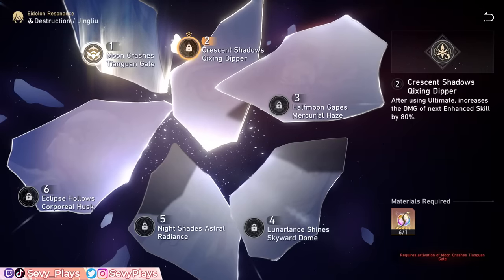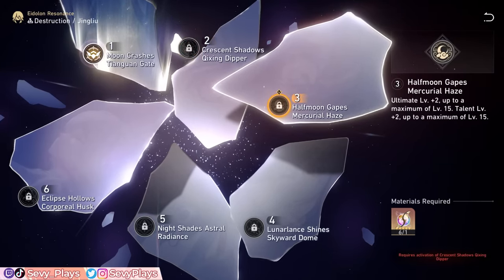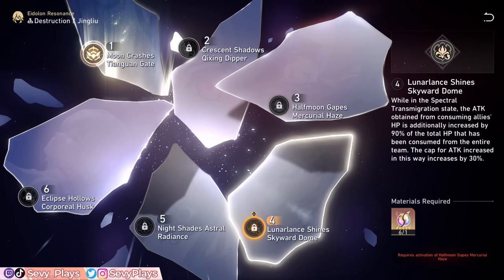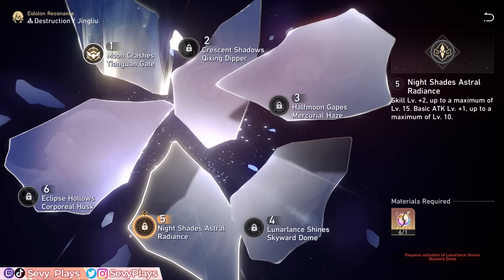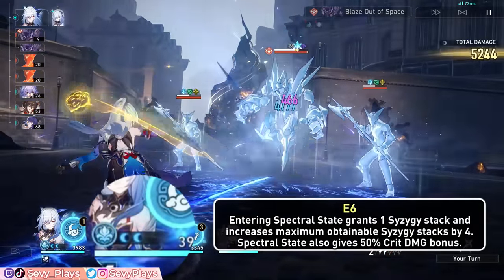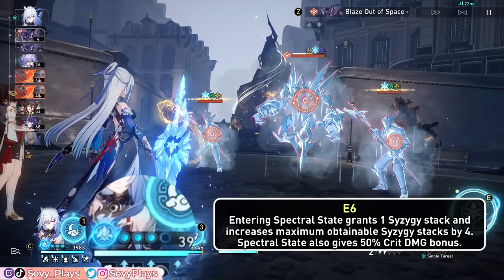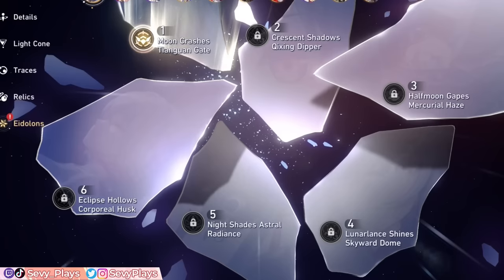E2 increases her enhanced skill damage by 80% after using her ultimate. E3 increases her ult and talent levels. E4 increases the attack conversion rate of her HP drain while also raising its cap, further boosting her enhanced attacks if allies' HP are high enough. E5 increases her skill and basic attack levels. E6 gives Jinglio 1 Syzygy stack when she enters her spectral state, increases the maximum Syzygy stacks to 4 instead of 3, and gives a 50% crit damage bonus while it's active.